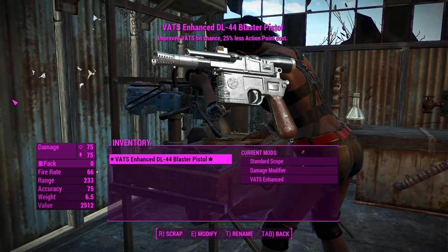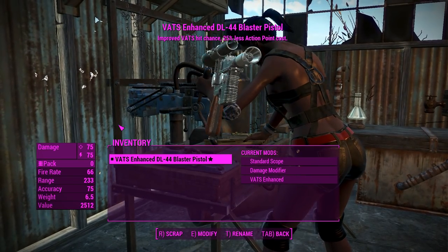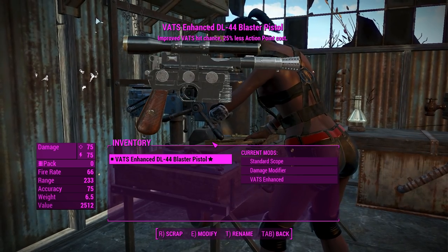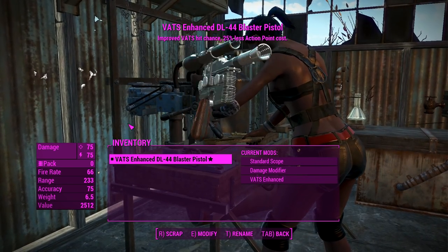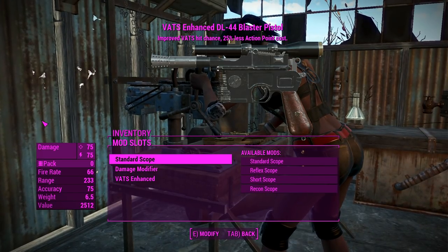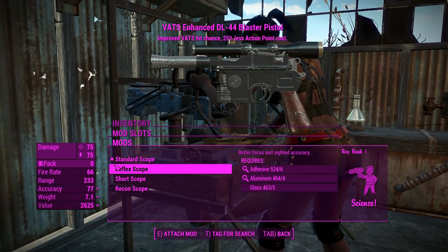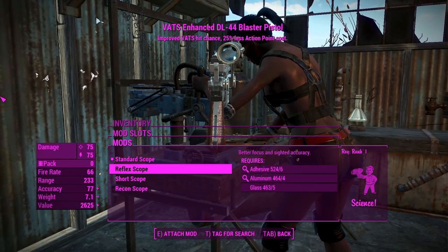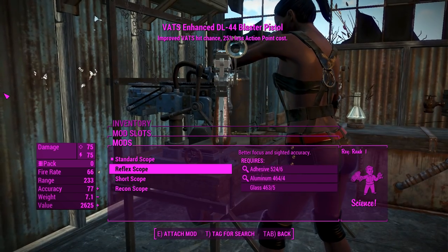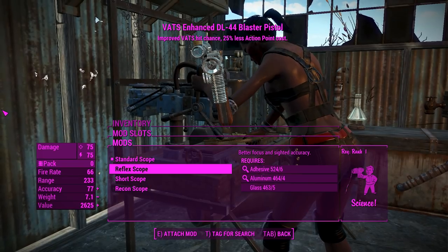This thing is actually using the Mauser C96 reload animations — we'll see those in action soon, but if you haven't seen them before, they'll be all new. Anyway, we'll get right into the attachments. There's not a lot of customisation, so for the standard scope you'll be aiming down the scope, same with the reflex scope. That'll just make the AP cost a little bit less of a burden when you're using this thing in VATS.